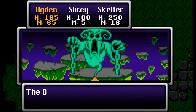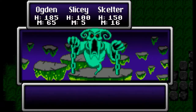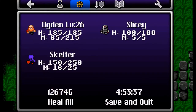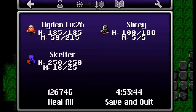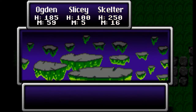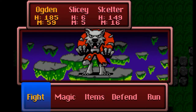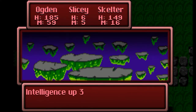The new weapon deals 161 on a regular attack — serious damage. One more hit and the enemy's dead. 3,000 XP — holy smokes. The next battle earns another level up. The weapon hits for 166 on another enemy called a Blitzer with silver hair. Slicey takes some hits but survives without being one-shotted, so I'm proud.